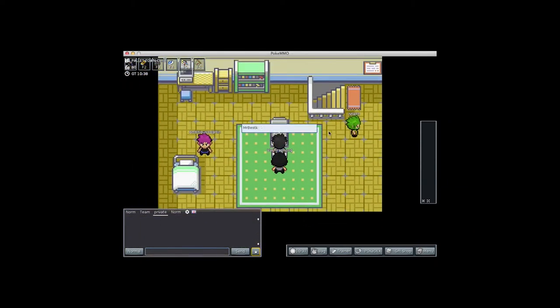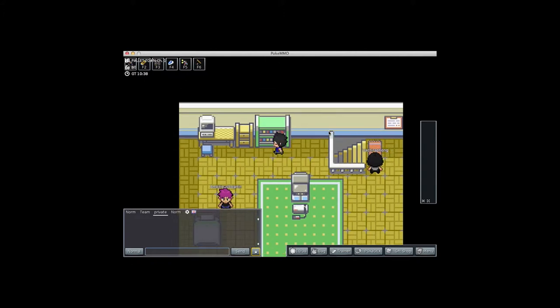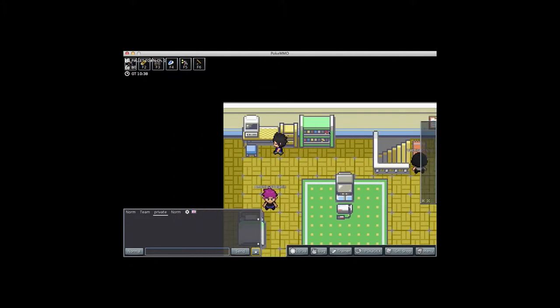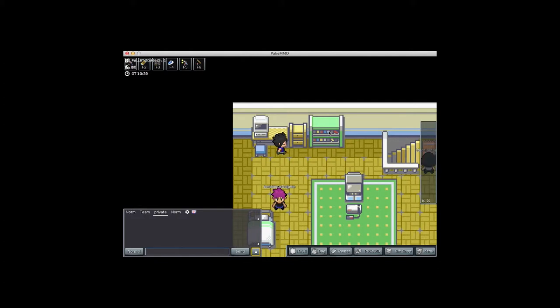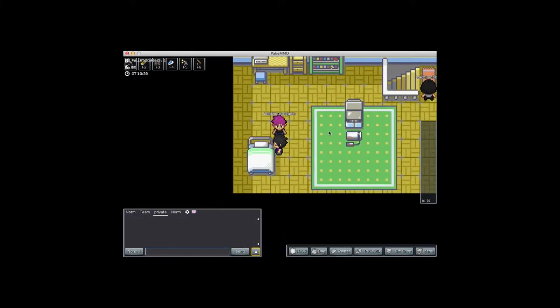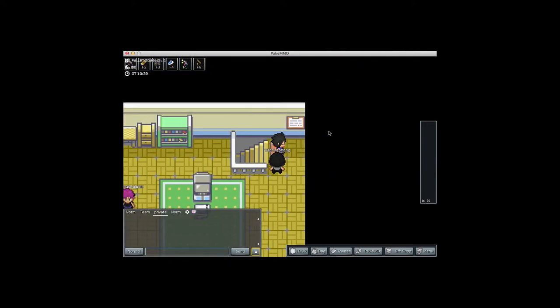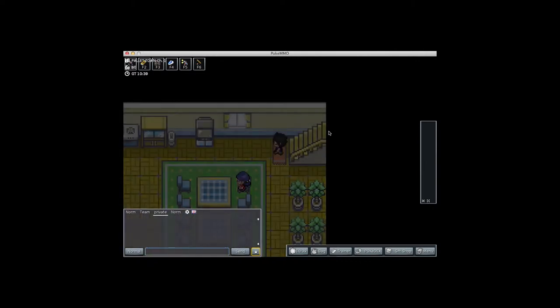As you can see it is an emulator for your computer. You can see in the bottom left there's a chat box that I already have separated. At the bottom there's the time, the bag which I'll go through a little bit later, the trainer card, and the Pokedex which you'll see is pretty neat later. There's also your menu where you can turn sound on and change other things in the game.